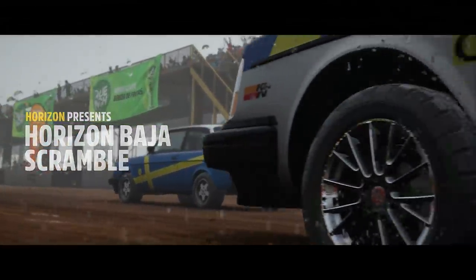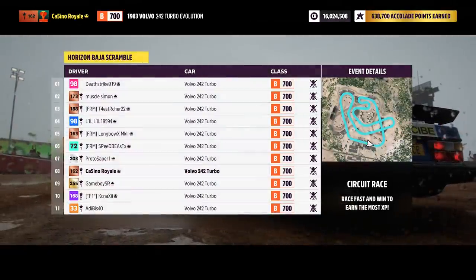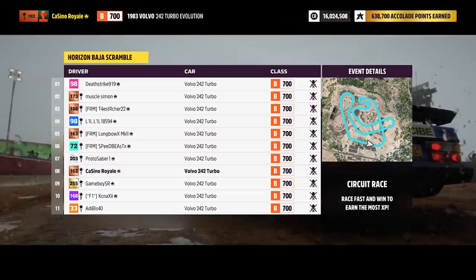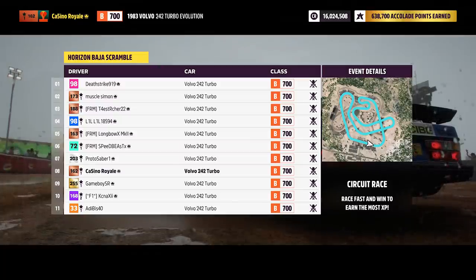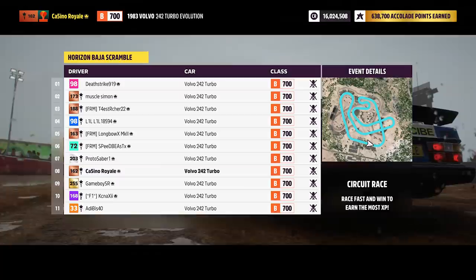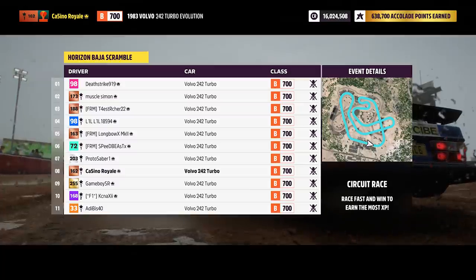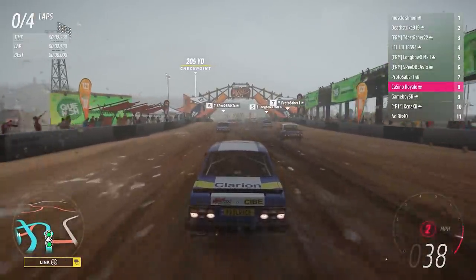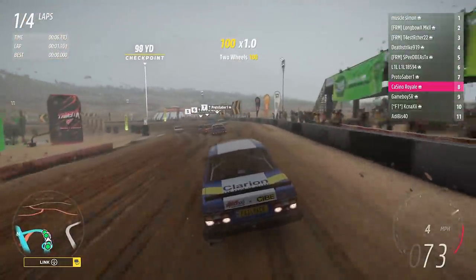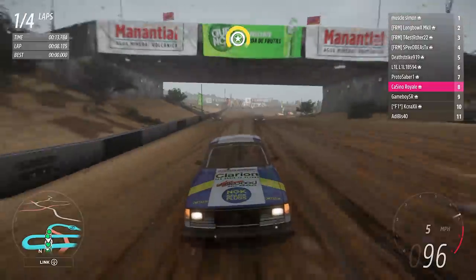We head to the Baja Circuit for our next race. I should be pretty good here — this should be as good as it really gets for my car. We have the all-wheel drive, we have the big tyres. We're starting a bit further back. We'll see what we can do with our Volvo. If I can get off the line clean, we can stay out of trouble. Ghost mode — I still to this day wish I could turn it off. I understand it for public lobby stuff, but it always feels a little bit cheap. I'll make the most of it.